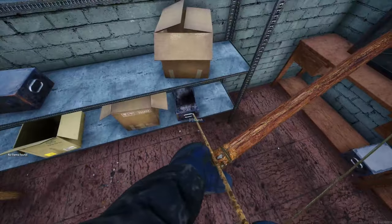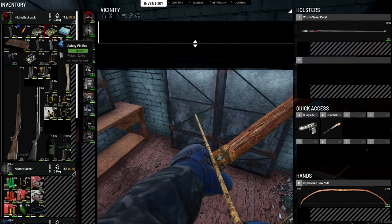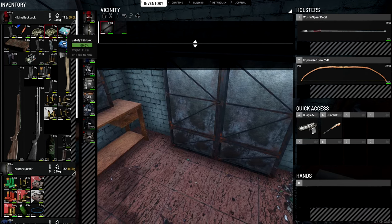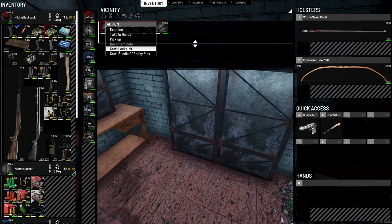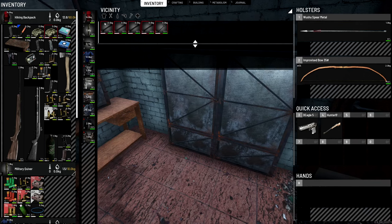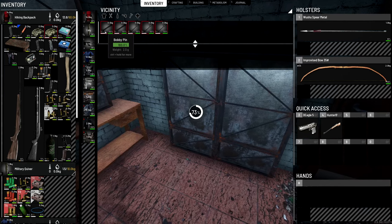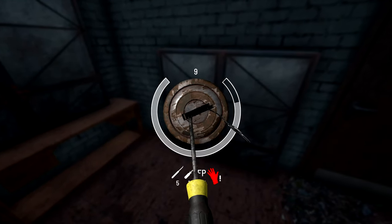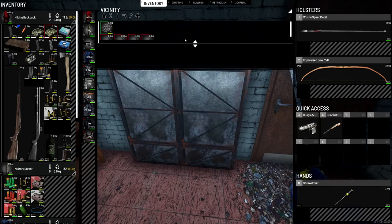We've got a few more lockers to go through. Good job I picked up a new box of bobby pins. Lockpick, lockpick, lockpick. The only problem with the wheel is I'm going to have to carry it all the way back to the bike, which is fine. And it needs to be a front wheel — must make sure I pick up the right one if we find one. Hopefully.